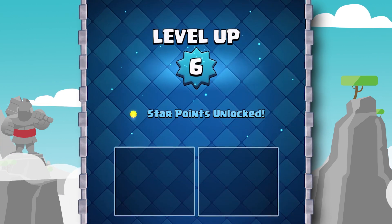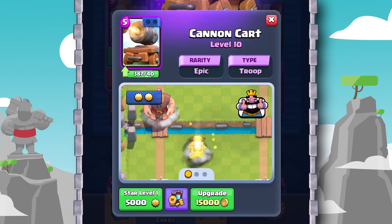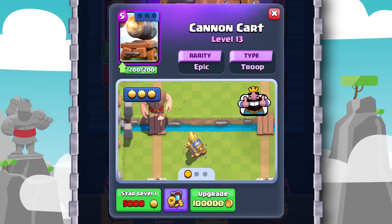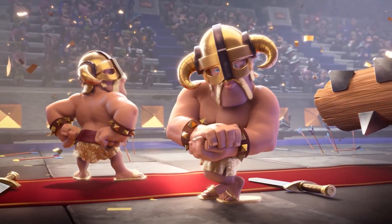Lastly, star points are also getting a slight rework. Star points will now be unlocked at level 6, and you'll be able to get them from donating and upgrading cards. A level 7 card will be eligible for star level 1, a level 10 card for star level 2, and level 13 cards for star level 3. The star level upgrade cost is also being reduced for star levels 1 and 2.